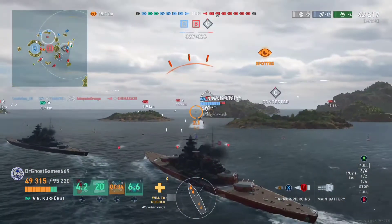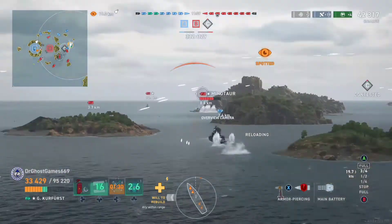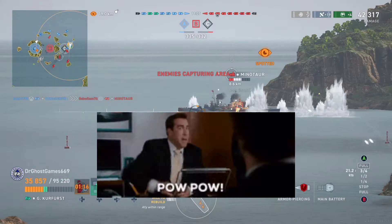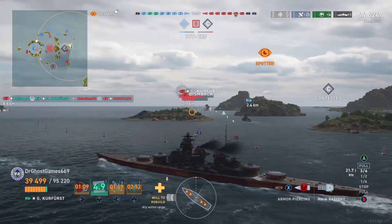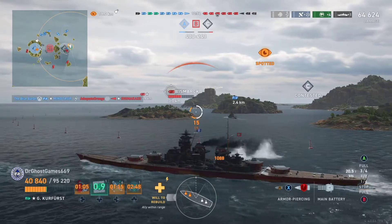I think I'm running the Autociliax commander and I have a secondary build on, so I have decently long-range secondaries — look forward to that. Now we shoot at this Minotaur and get a Citadel, because as we know the Minotaur is the Pensacola of Legendary Tier and there's nothing much he can really do about that. His citadel is enormous, so we can just take complete advantage of it.